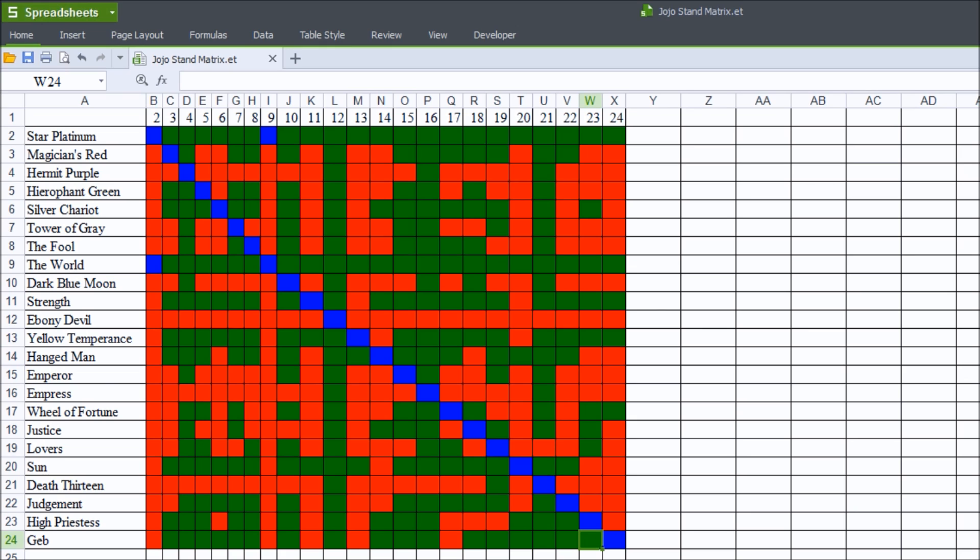Now, I haven't gotten through doing all of them, and I think it might be better to do this piecemeal anyway, since there's probably a lot to talk about. So what I did here is I wrote down the names of the stand, and I also wrote corresponding columns with the rows.